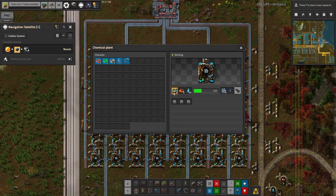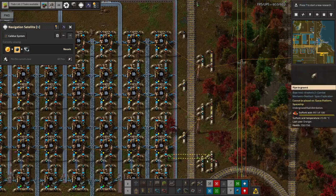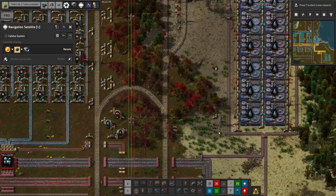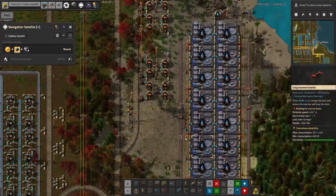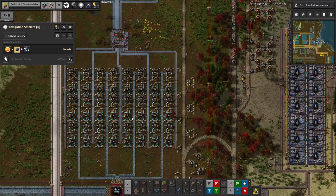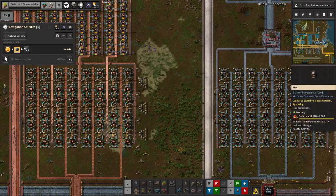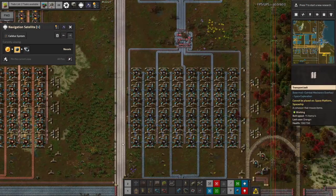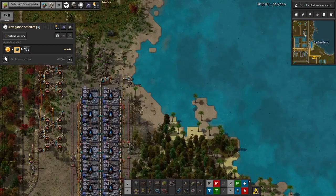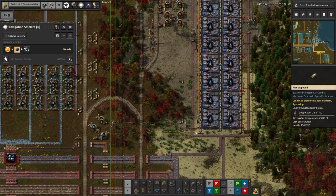We've still got the enrichment process happening for iron because it produces that extra third and is very worthwhile. To run the enrichment process you need to bring in the ore, sulfuric acid, and water — it outputs dirty water. We've got a system of pipes to bring that in. The sulfuric acid is brought in from a station, dropped off by train, comes down the pipe, and is used for the enrichment.